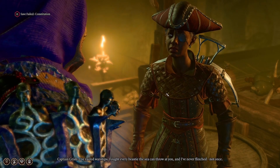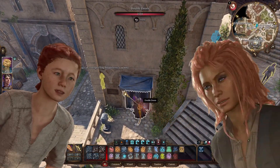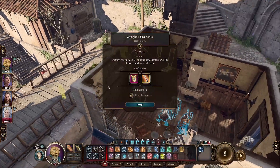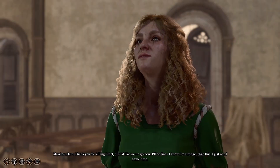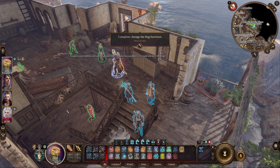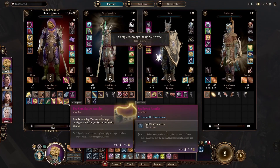Once the Hag is down, speak with the Captain for a piece of lore. Then go to Laura and Vanra's house for your reward, which will be a very strong legendary rapier and an epic necklace. Also visit Myrina to finish her questline and obtain another epic necklace. And this concludes the Hag story in Baldur's Gate 3. See you next time!